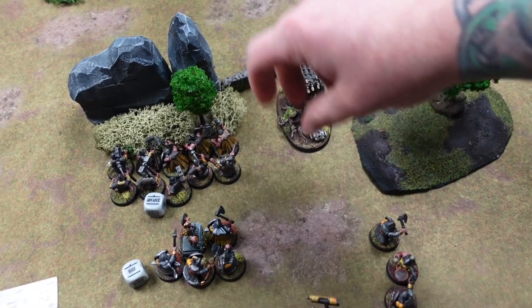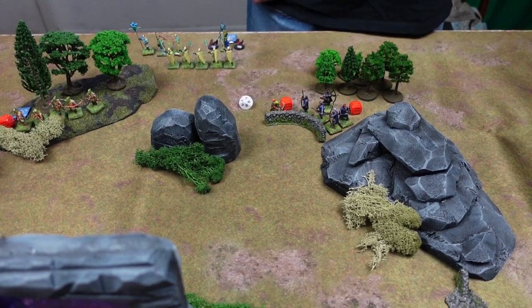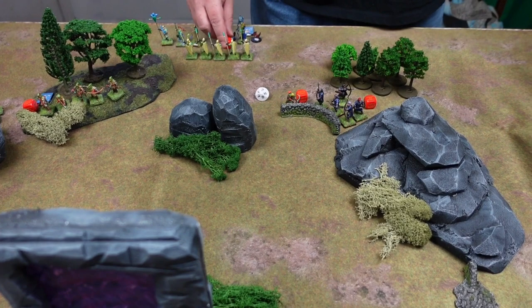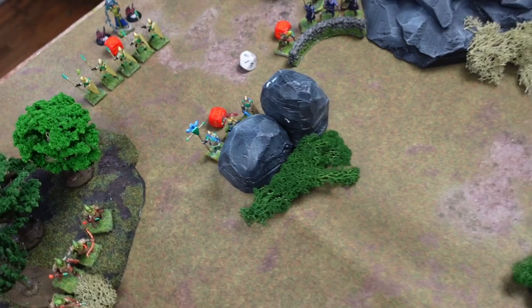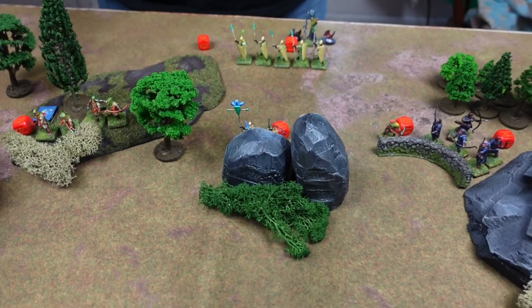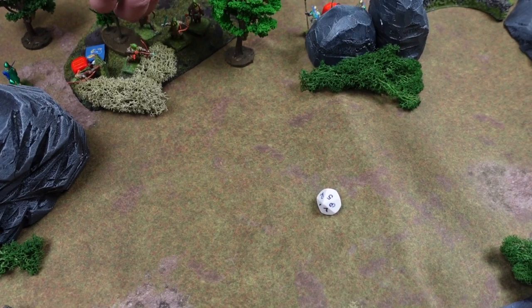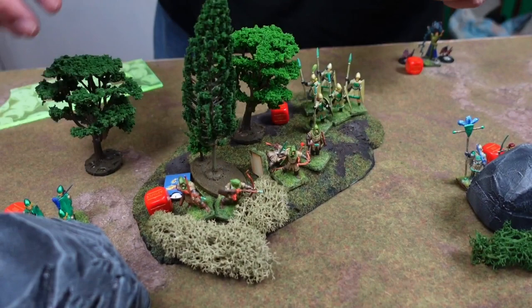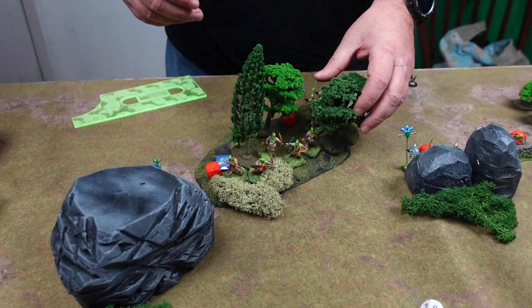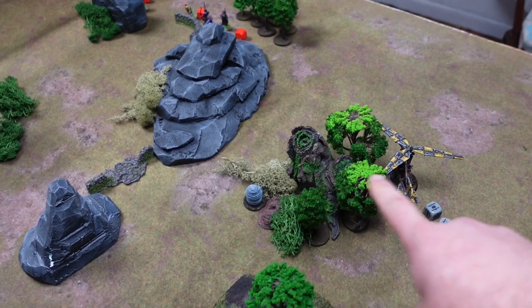The organ gun runs up field on a run order but is slow three so doesn't get far. The wizard takes a command test and fails, going down but picking up the pin. The warlord runs up behind the rocks for cover. The elven guard move into the thick forest, passing their agility test. The flying machine cuts back across, hopping over the vegetation to hide and wait for a better opportunity. That's the end of turn one.